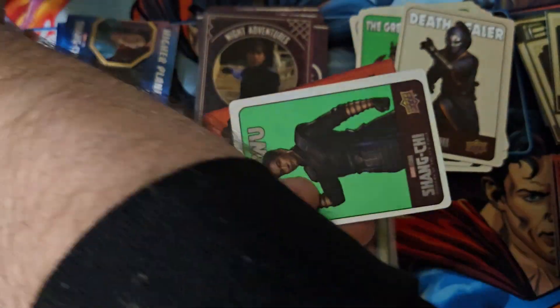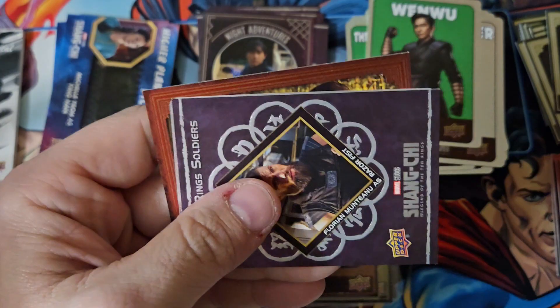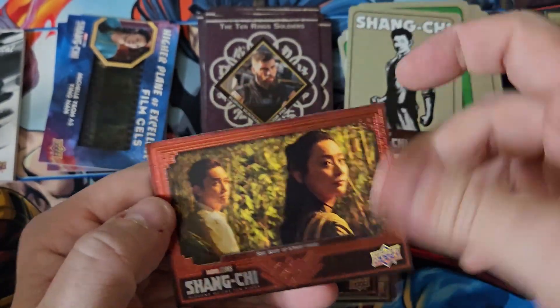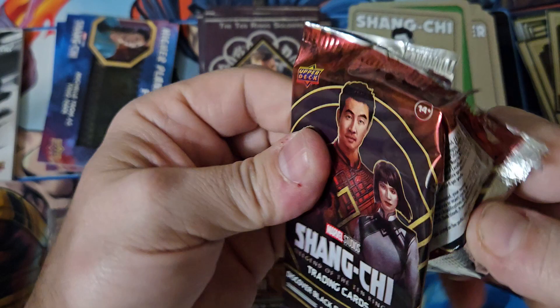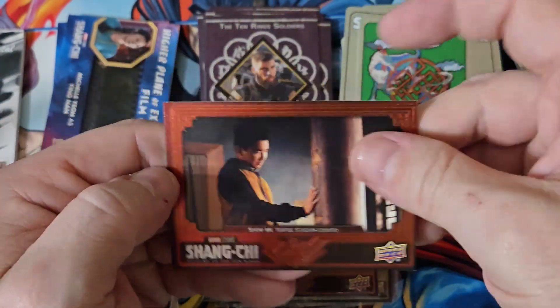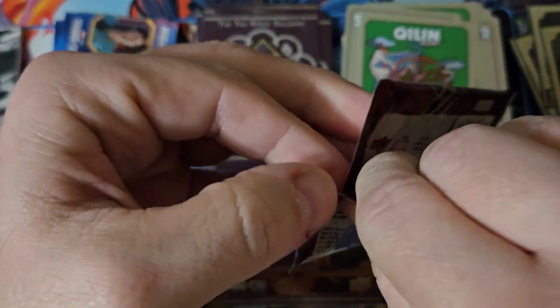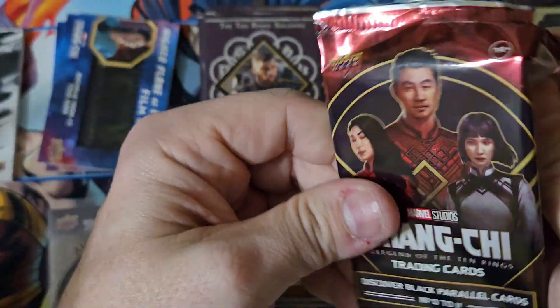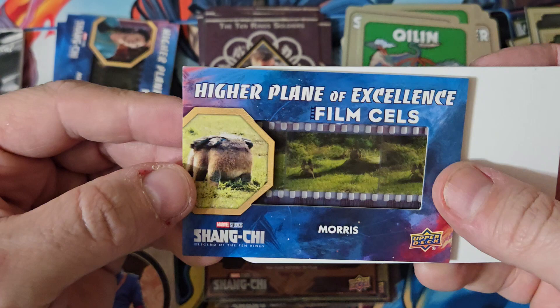We've got our red parallel on the Ten Ring Soldiers. We still need to hit our film cell and our hit from this box. We've already gotten a numbered card, so we're basically looking for our film cell and our hit. You can always feel when you've found the film cell because as soon as you feel the pack, you can feel the film cell in the middle. Just the film cell — we'll go ahead and open it. Maybe we'll get lucky and get an autographed film cell.